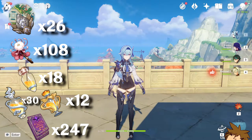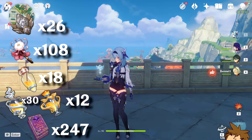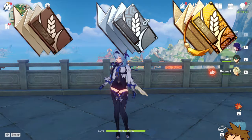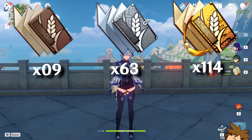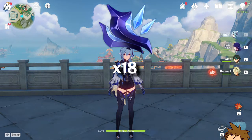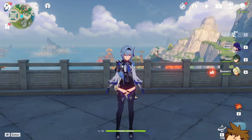Now for the talent books, you're going to need Diligence books, which are found in Liyue. Specifically you need 9 green ones, 63 blue ones, and 114 gold ones. You're also going to need 18 Tartaglia boss drops, so make sure you farm Childe weekly to get the highest chance of those drops. You can also use Dream Solvent to convert them.